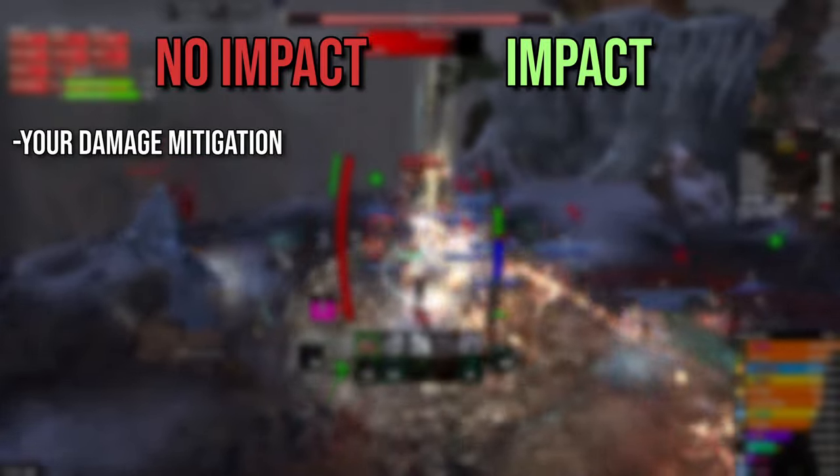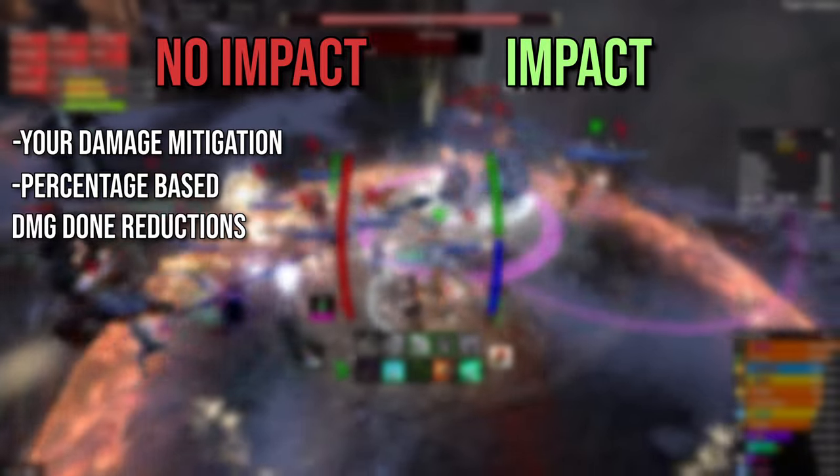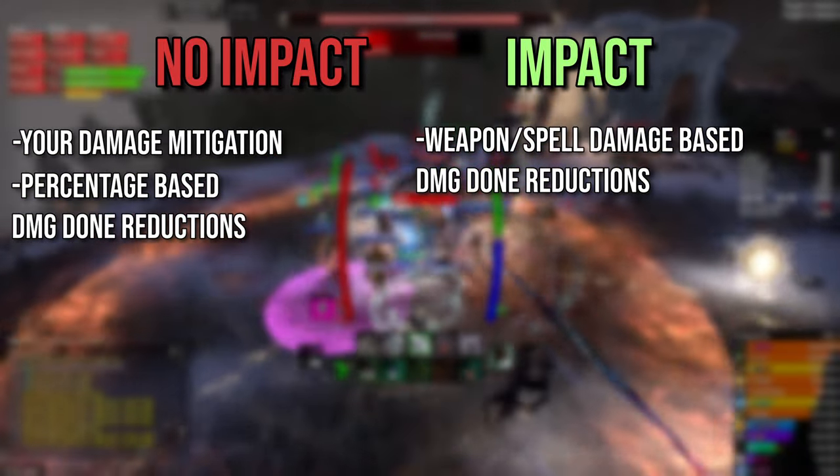When it comes to damage done debuffs on your enemy it's inconsistent. Minor and major maim have no impact on damage you reflect, while minor cowardice, major cowardice and weakening enchant will reduce the damage you reflect.